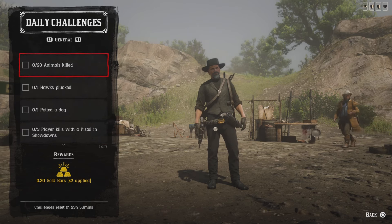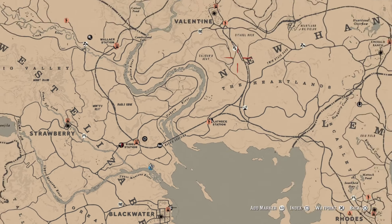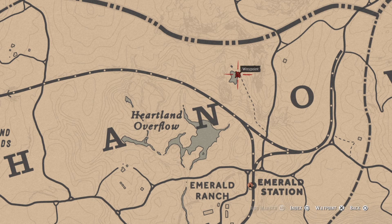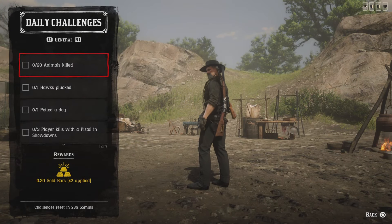For 20 animals killed, just kill any 20 animals and you'll get that challenge. What I like doing is working your way over to the Emerald Station area, go right here to this pond, pull out your fishing pole, and once the fish spawn in, throw a stick of dynamite in there. You'll get 20 pretty quick and get that challenge.